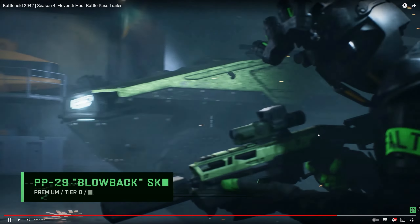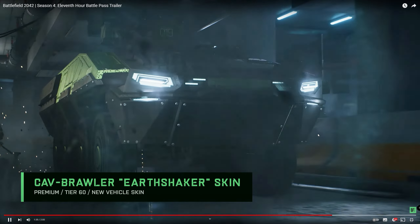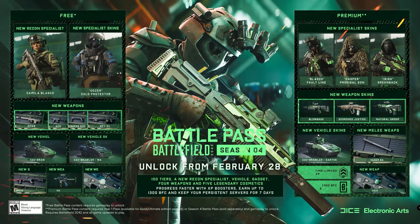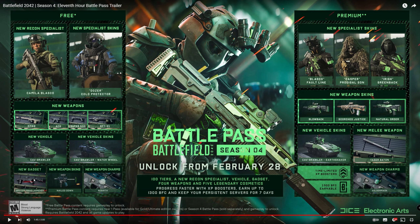The game feels a bit bland. You've got blowback skin for the PP29. Tier 100 Glasgow faultline skin — that's actually a really nice looking skin. New weapon charms — nobody really cares about that. New gadget, that's the SPH explosive launcher. I don't know what class that's going to be for. Why would a recon use an SPH explosive launcher? Doesn't make much sense, but we've got the new recon specialist — she's recon, Camilla. The skin default looks all right, a little bit bland. Blasco faultline skin is actually really nice. Same with Greenback for Irish. These ghillie suits — this here looks very nice, but it should have been in the game from the get-go because there isn't any proper ghillie suits.